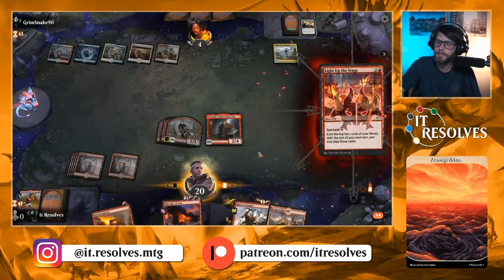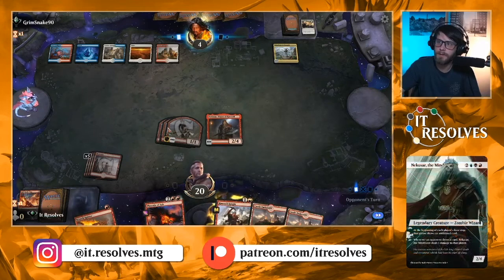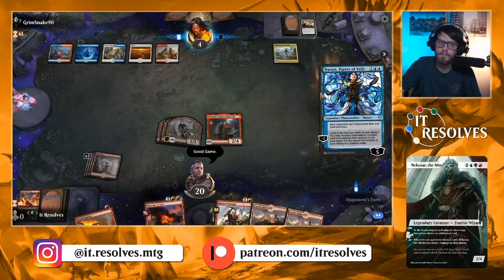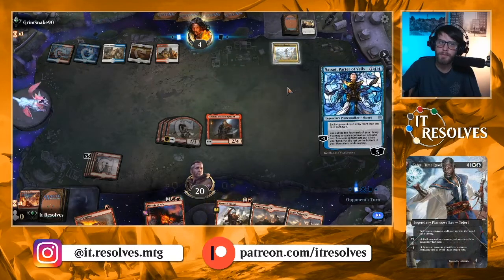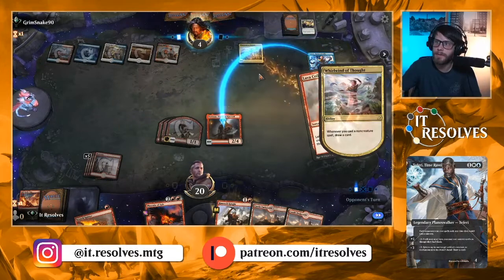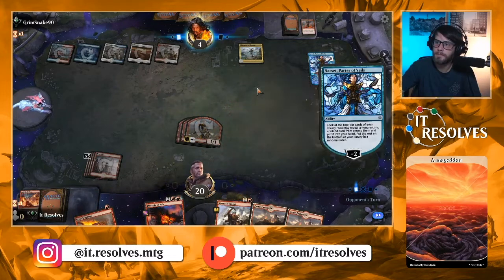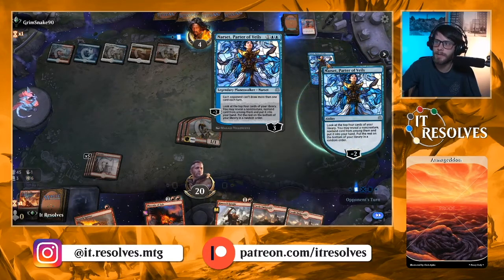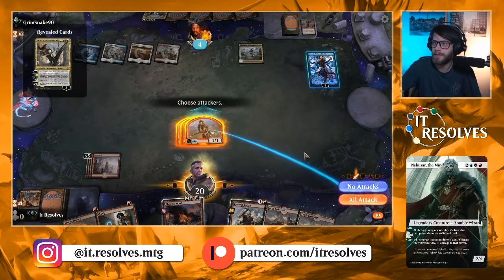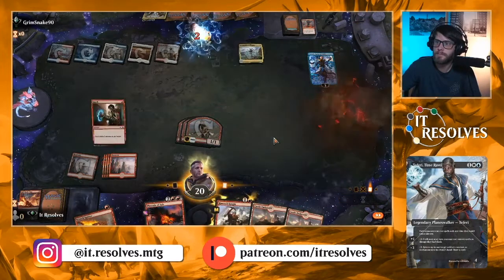Let's go ahead and do this here, give ourselves as much ammo as possible for next turn. If they've got a sweeper, they've got to use it here, but we do have the Phoenix. Not gonna do it — Narset's good, but not good enough. They definitely needed a sweeper here. If they've got a way to remove Torbran, that's fine, but still not gonna be enough, especially with Castle Embereth. And there we go.